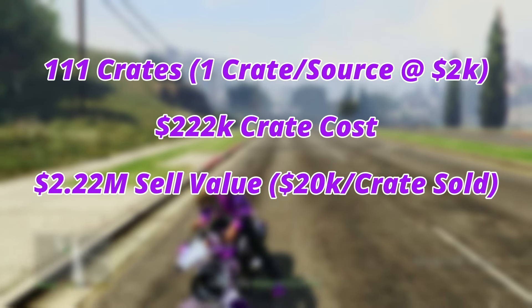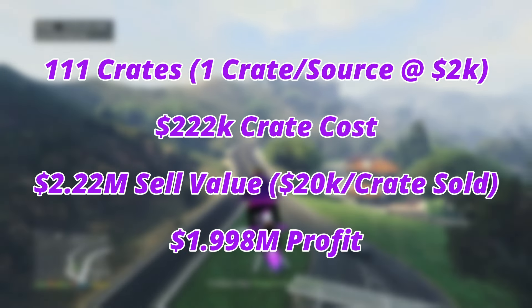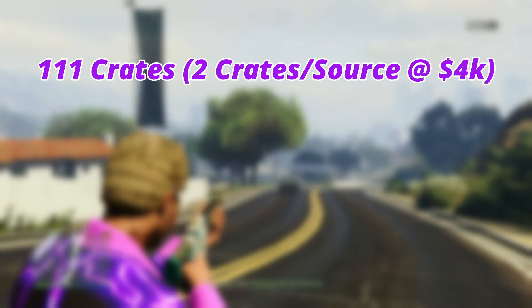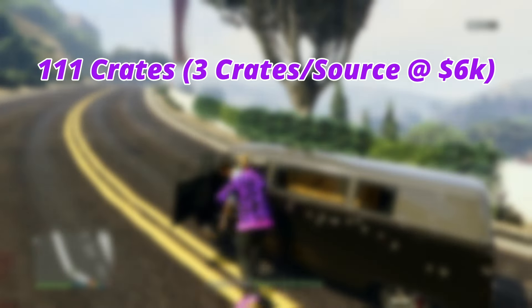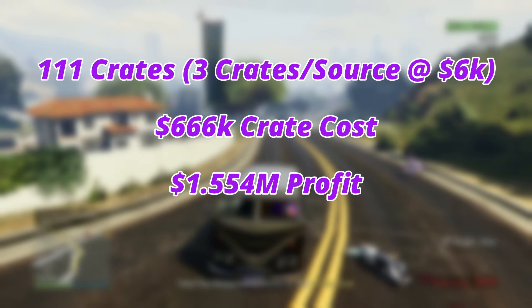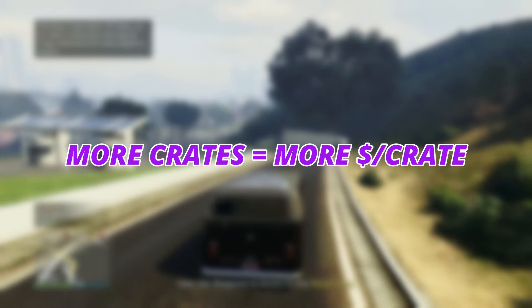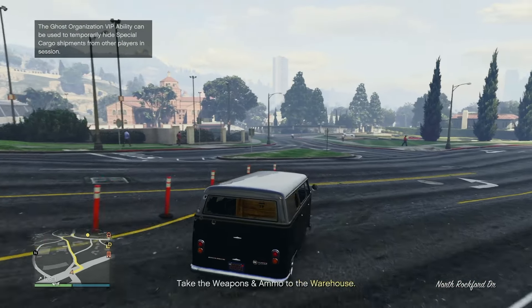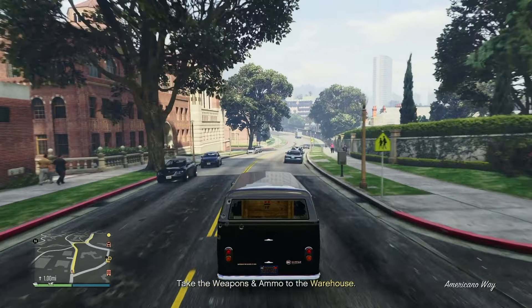With two crates per source at $4k per crate, cost is $444k with a profit of $1.776 million. With three crates per source at $6k per crate, cost is $666k with a final profit of $1.554 million. The takeaway: always try to fill your warehouse before selling regardless of the number of crates you source per mission — more crates in your warehouse equals more money per crate. I absolutely recommend doing three crates per source so there's less time spent on crate missions.